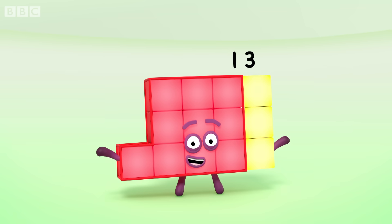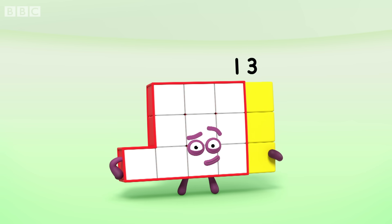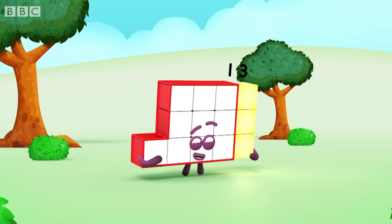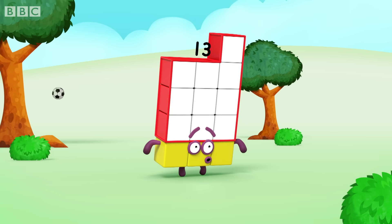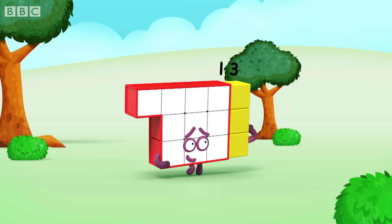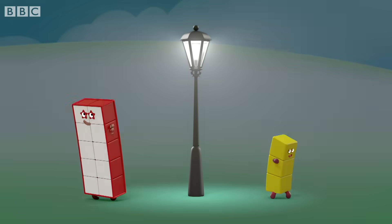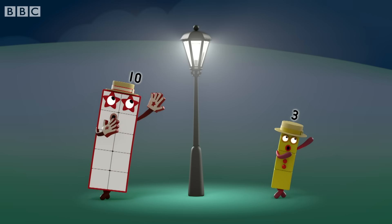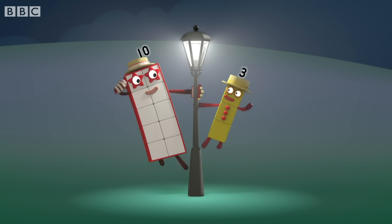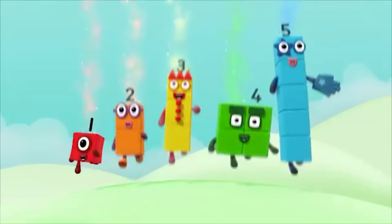I am thirteen, and I think I might be a little bit unlucky. This is me, ten and three. I'm always coming unstuck. I'm the clumsiest number you've ever seen, unlucky number thirteen. It's happened again, a three and a ten. He's a bit unsticky. You can count on us with an autobus.